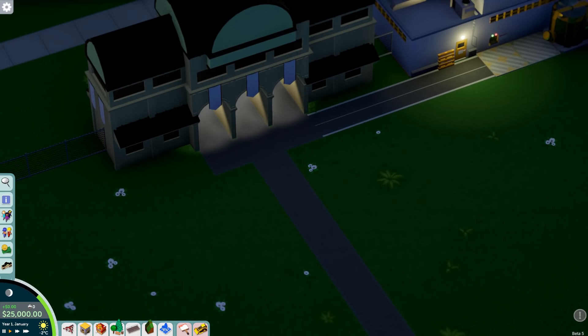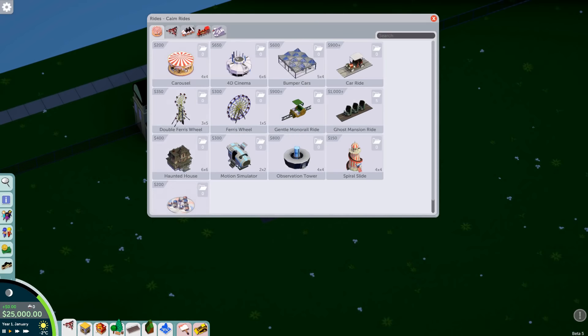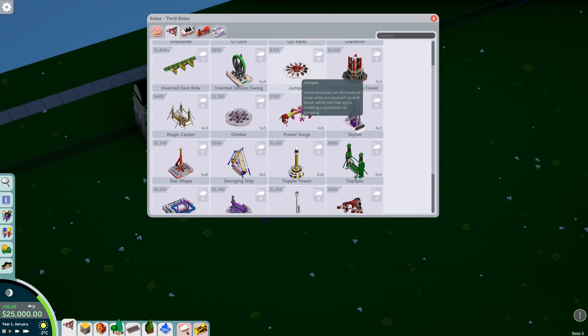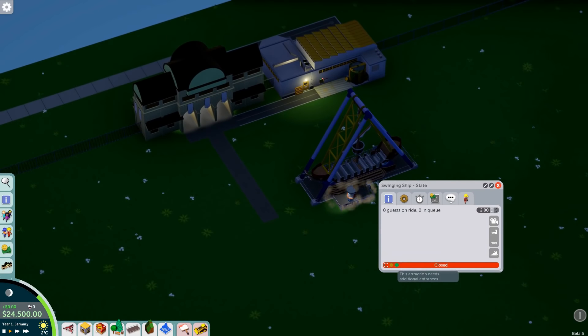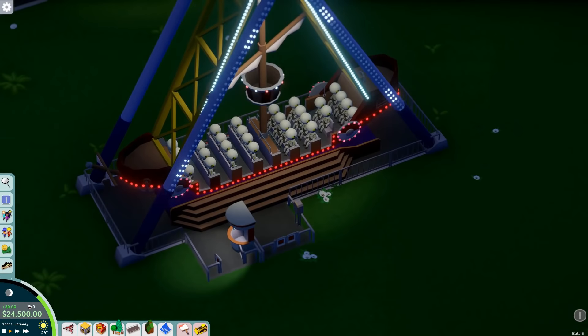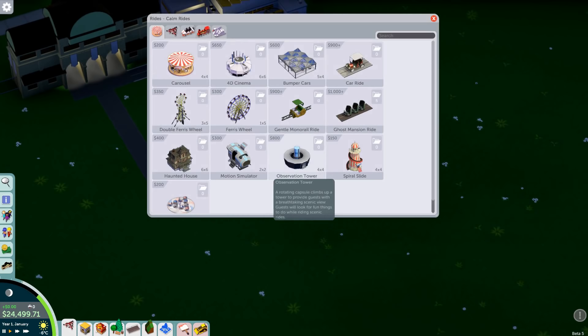Let's put down some flat rides and see what the lighting is like on those. The one they used in the example was the swinging ship, so let's pop this in and give it a test - put the entrance and exit in. I've played this game for a while so I know what I'm doing.